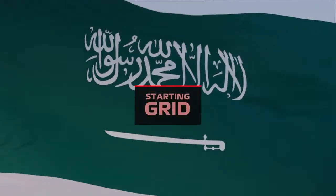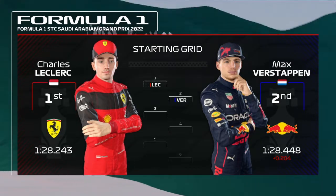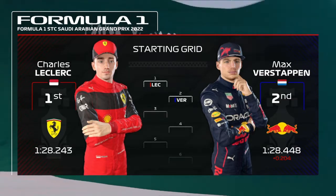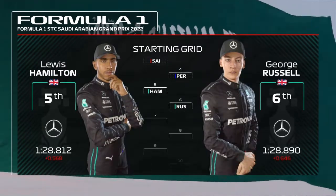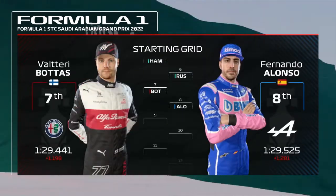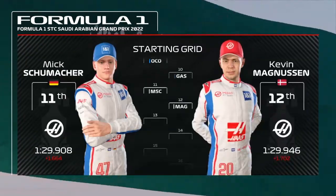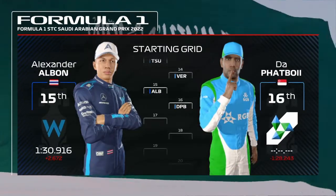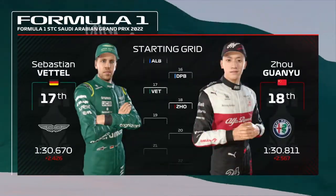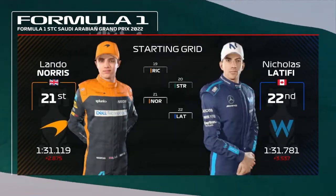It's time to take a look at our starting grid for today's race. A fantastic effort from Charles Leclerc yesterday puts him on pole, edging out Max Verstappen who'll start from P2. Then Sainz, Perez, Lewis Hamilton, and Russell. Bottas, Fernando Alonso, Ocon, and Pierre Gasly. Mick Schumacher, Magnusson, Yuki Tsunoda, and Richard Vashore. Albon, Black Mamba, Sebastian Vettel, and Guan Yu Zhou. Ricciardo, Stroll, Norris, and Nicholas Latifi.